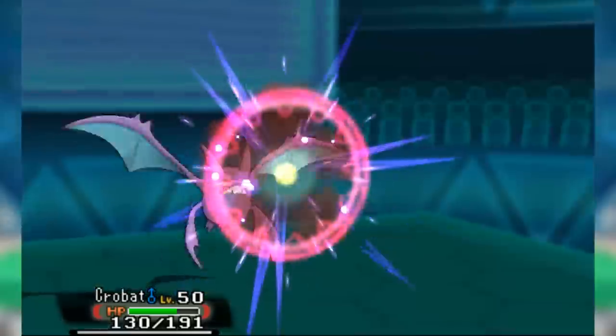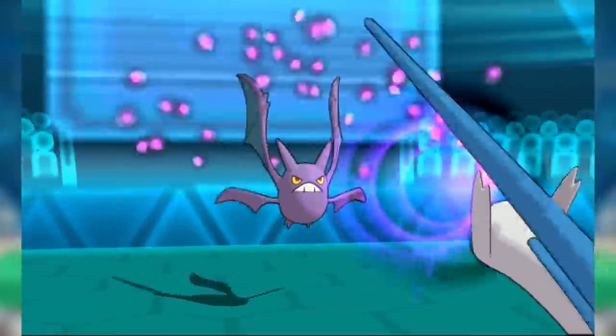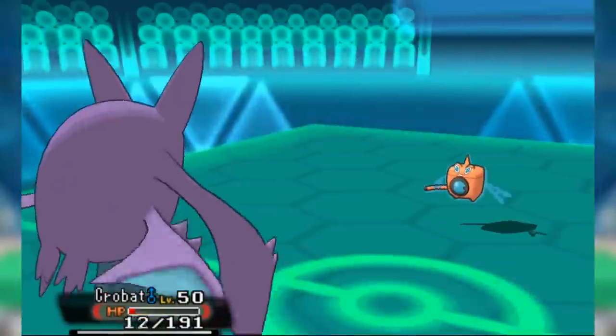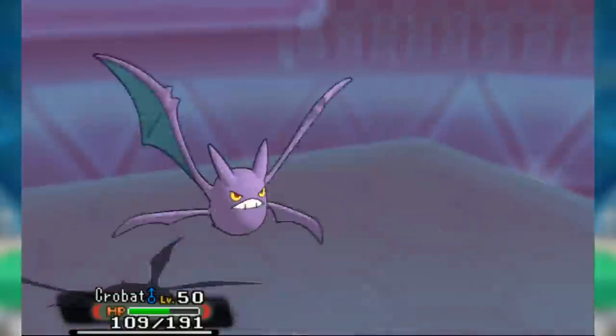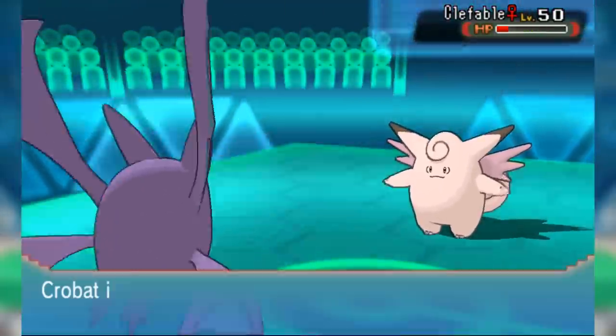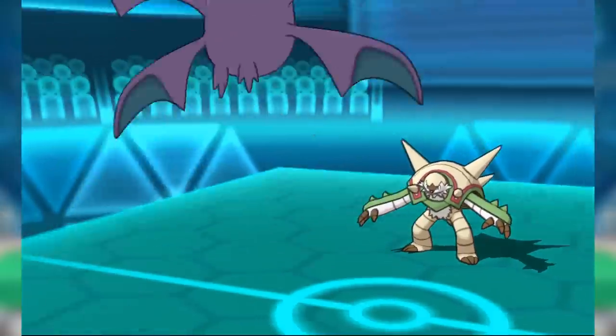As for Flying type Taunters, Thundurus was just straight-up better with Prankster and actually had respectable attacking stats. Crobat also struggled with Psychic types like Mega Metagross and the Latis, along with all the familiar Crobat counters like Rotom and Heatran. Even though it could nominally hit Fairy types hard, it just wasn't strong enough to justify using it as an attacker. Its support role as a Defogger was also outclassed in overused, so it stayed in underused where it was actually pretty good.